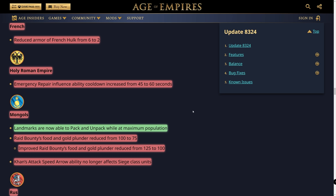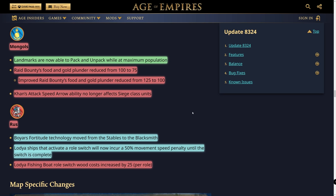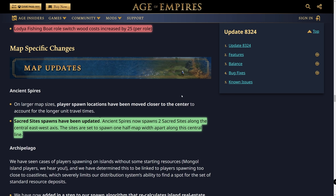For the Mongols, landmarks can now pack and unpack while at max population — apparently there was a bug preventing that. Raid bounties have been reduced: food/gold plunder from 100 to 75 and 125 to 100 on the improved variation. The Khan's attack speed arrow ability no longer affects siege class units, so you can't use it to give mangonels or springalds a burst of movement. For the Rus, the Boyar's Fortitude tech has moved. Lodja ships activating a role switch now incur a 50% movement speed penalty until the switch completes, and role switch costs increase by 25 per switch.